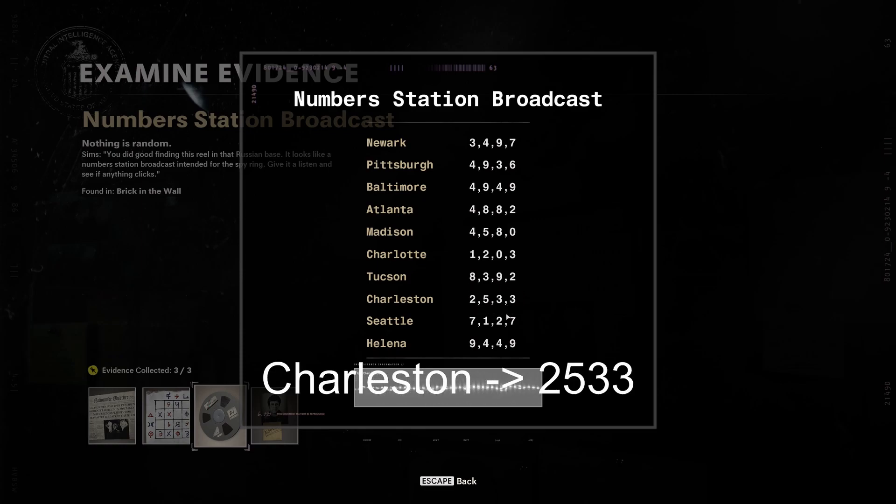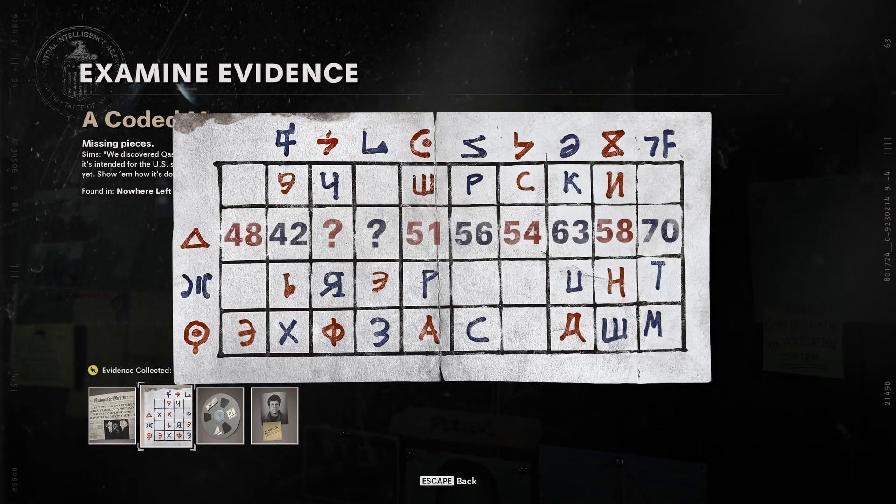Next, looking at the number station broadcast, the city Charleston corresponds to the numbers 2533, so the passcode for me is 2533.